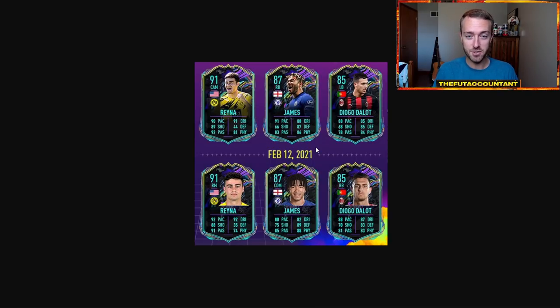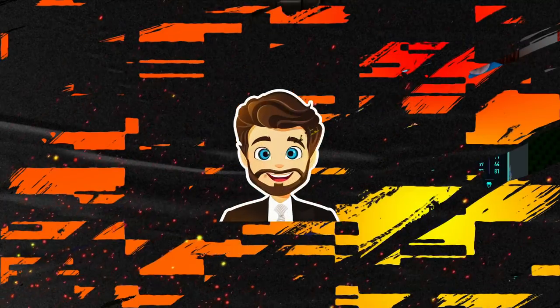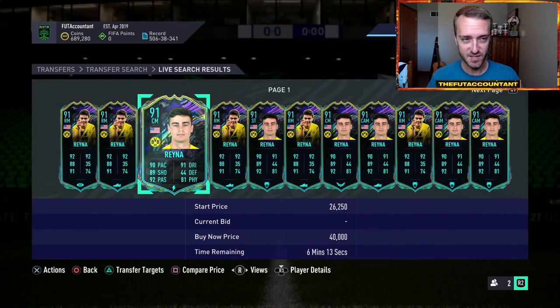It made for interesting links and squad-building potential. Instead of having one version where you think 'this Rhys James card is a right back — it's a good item, but maybe I wanted a midfielder and this guy wouldn't fit,' now you have options. I wish they had given the center defensive mid Rhys James at least 85 pace instead of 80, but the potential with this concept is really big. That's what I want to see more of inside FIFA 22.